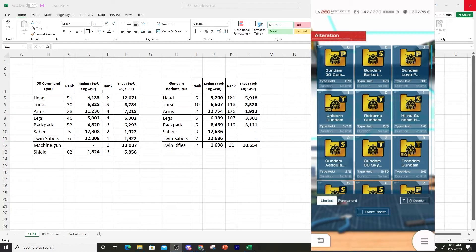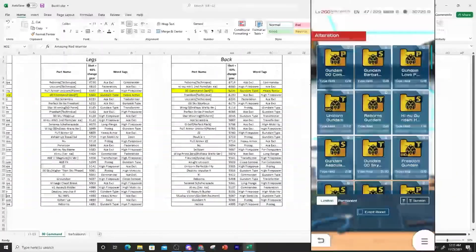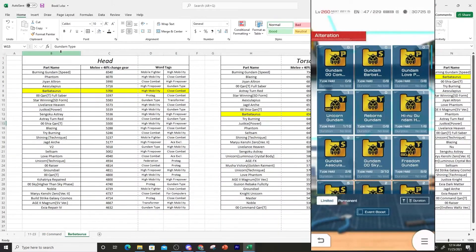What's going on everyone, it's SupremeKami here. Today we're doing the alteration review for the Double Command Quanta as well as the Gundam Barbatos. I want to change up how I'm doing the alteration review to make the editing process smoother. I made two tabs on my Excel sheet — one for the Double Command and one for the Barbatos — laying out everything: head, torso, arms, and all that. We'll be going through them one by one.